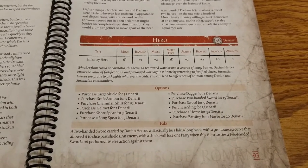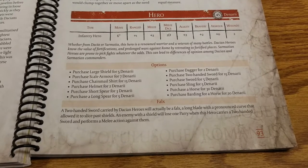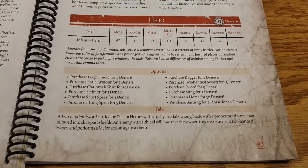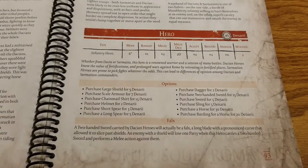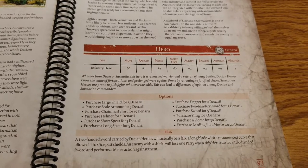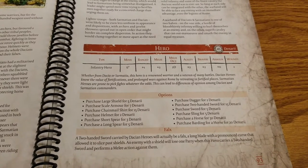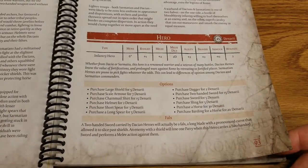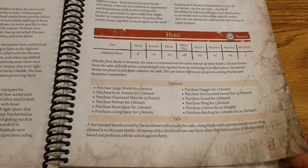The falx is kind of what the Dacians are known for. It's a two-handed sword carried by Dacian heroes — a long blade with a pronounced curve that allowed it to slice past shields. An enemy with a shield loses one parry when this hero carries a two-handed sword and performs a melee action against them. Going against Romans or Greeks with shields, just being able to take a parry away is really nasty. Really solid heroes here — you can build just about anything, from light to heavy armor, on foot or mounted.